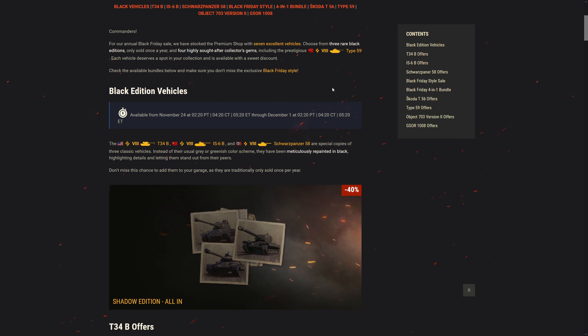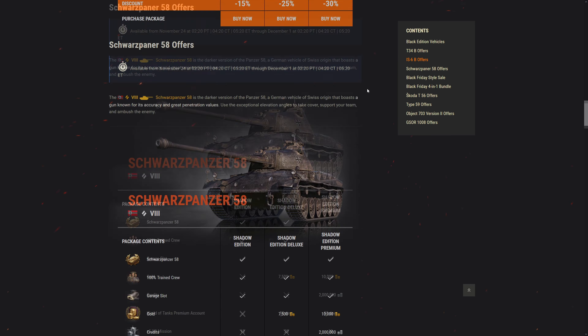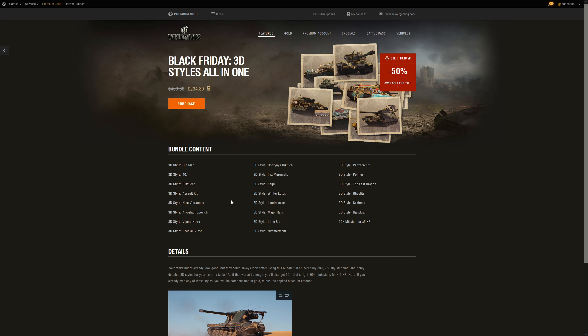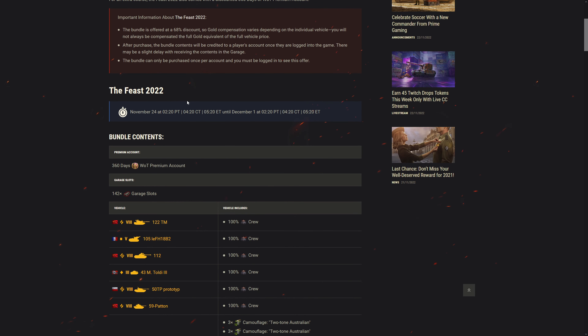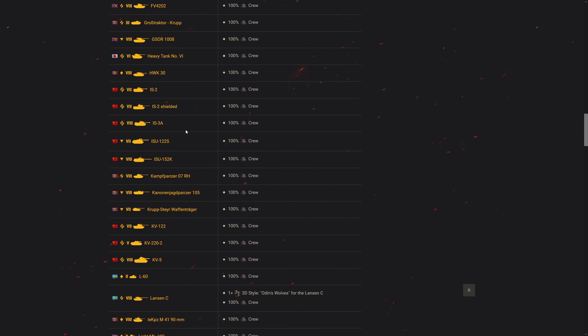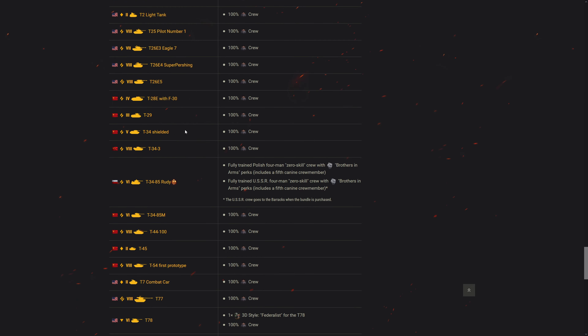Black vehicles - it's been like six or seven years since their debut. Black style paint for tanks - you could get the Skruta T56, Type 59, 703, and the GSOR all in a bundle, four of them for around 200 bucks. The Feast is back - it's basically most of the premium tanks in one package, 142 of them, for around 500 bucks. That's like a PS5 for all the premium tanks - I would rather have the PS5, thank you very much.